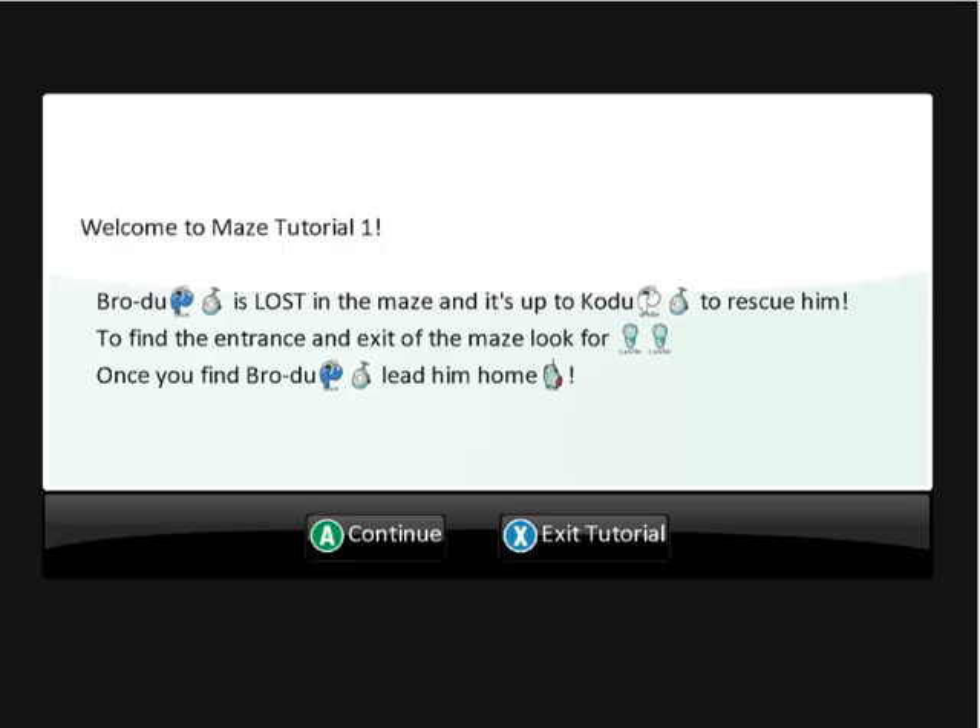Welcome to maze tutorial number one for the Hour of Code. I'm going to do a walkthrough of the different steps you'll need to take to complete this tutorial. So first of all, in this screen it tells us that Brodu, or the blue Codu, is lost in the maze, and it's up to the white Codu to rescue him. To find an entrance and exit the maze, you need to look for the castles.